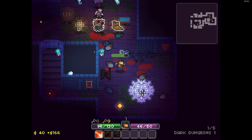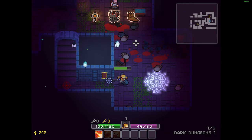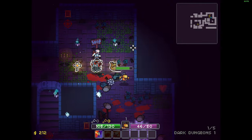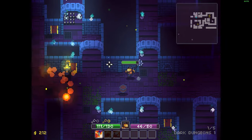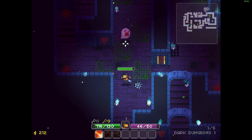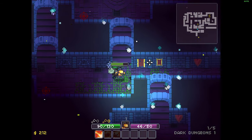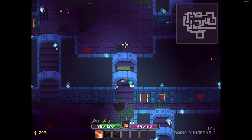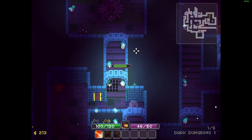You get gold and all these items that you can pick up, and there's a crafting element which I haven't messed with. Once you clear all of those symbols in each dungeon — in this one there are five — a big dude comes out and hunts you down while you make your way back to the starting position.